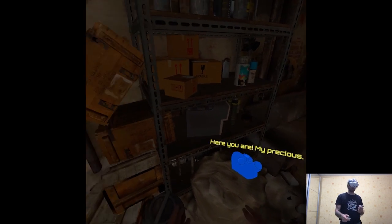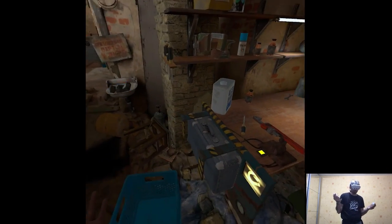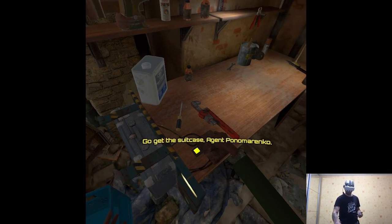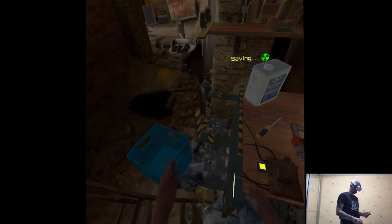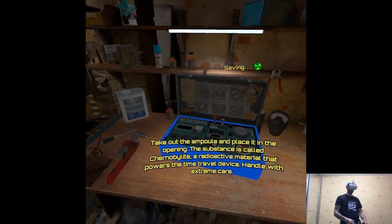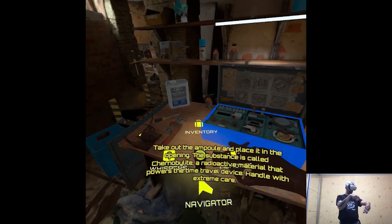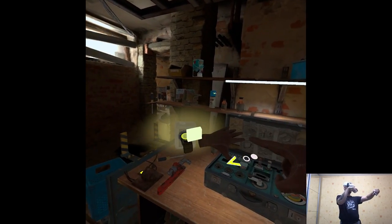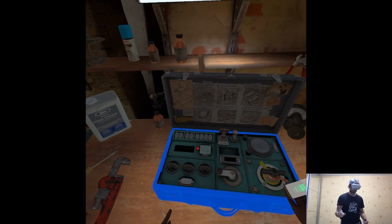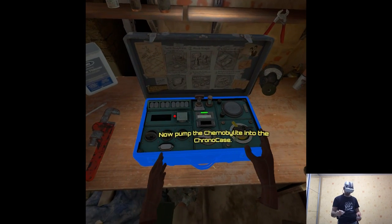Here you are — my precious. Now place the suitcase on the desk and open it. Maybe it is photogrammetry, who knows? Take out the ampule and place it in the opening. The substance is called Chernobylite — a radioactive material that powers the time travel device, handled with extreme care. Where's the hole? Now pump the Chernobylite into the chrono case.